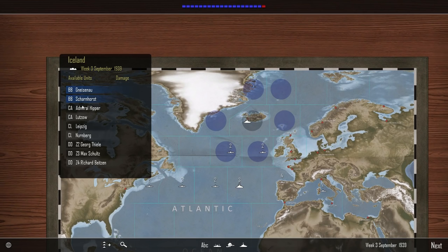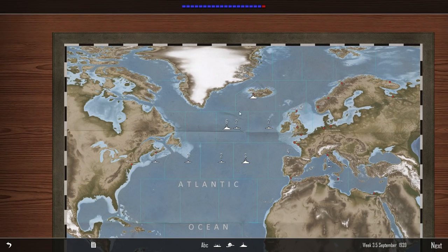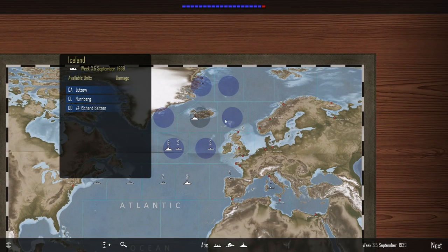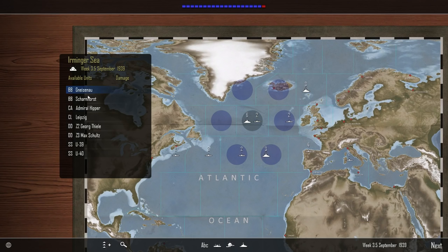Just so I don't get the ships confused, let's take one turn to move these guys over here, and then hit next. Nothing happened on this turn. It's risky to move here because we've already seen the effect of air power, but I want us to get to home waters as fast as possible, so we'll just have to take that risk.